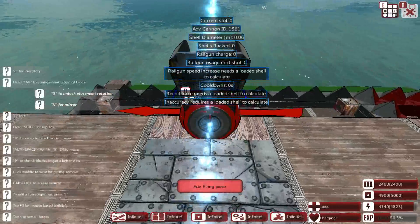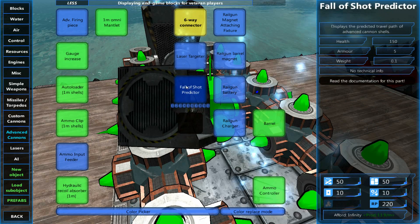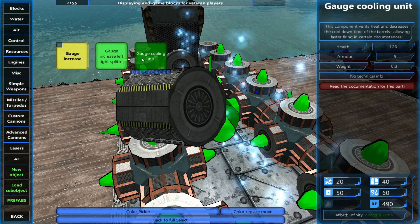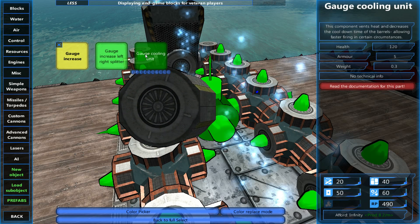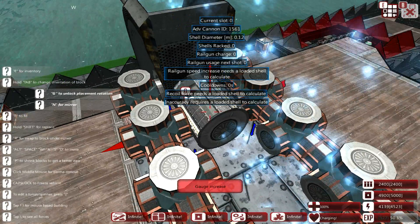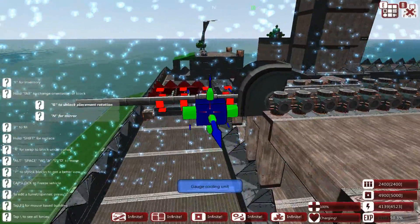Next we need to connect components to the firing piece. Like the regular firing piece, it can't be connected from the back. The gauge increase increases the size of the firing chamber and shell gauge. We can split them too — that's nice. And we have a cooling unit: this component vents heat and decreases the cooldown time of the barrels, allowing faster firing. I'll attach gauge directly behind the gun itself — two of those — and two cooling units. We're happy with that. It looks like a really nice barrel.